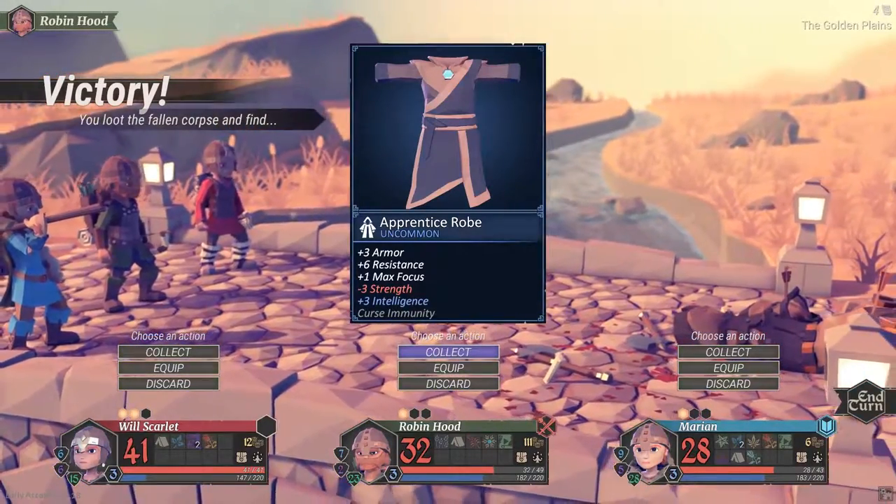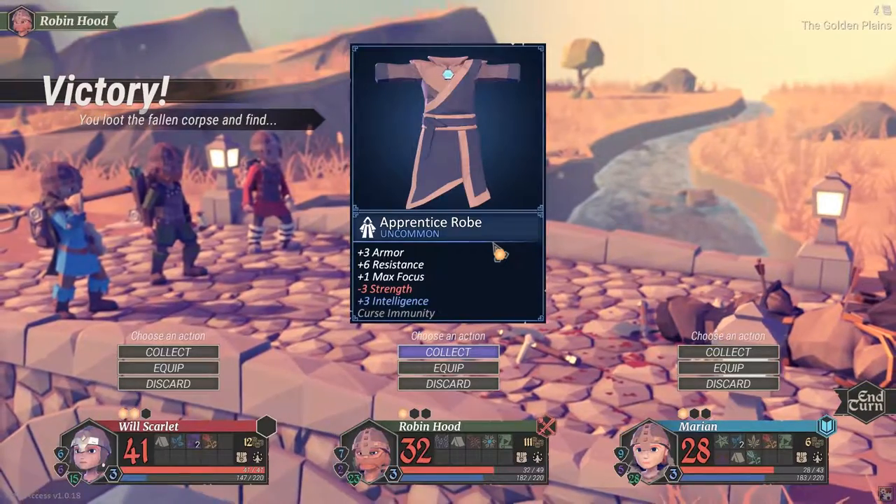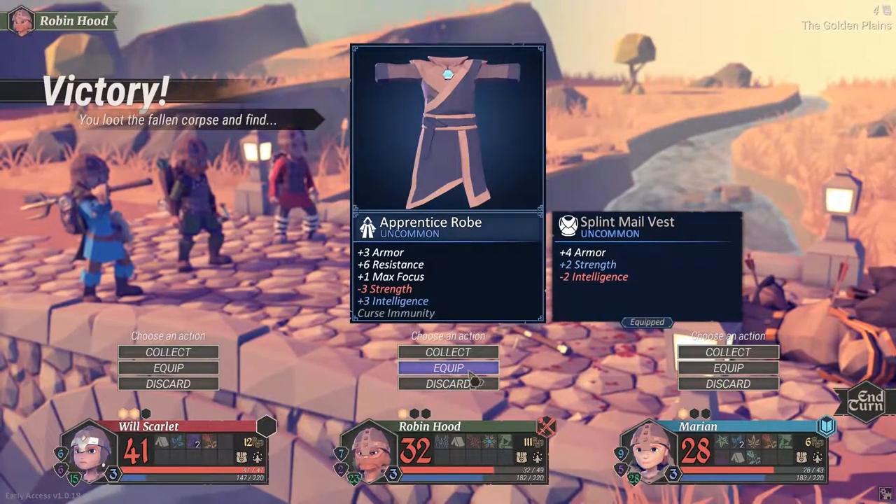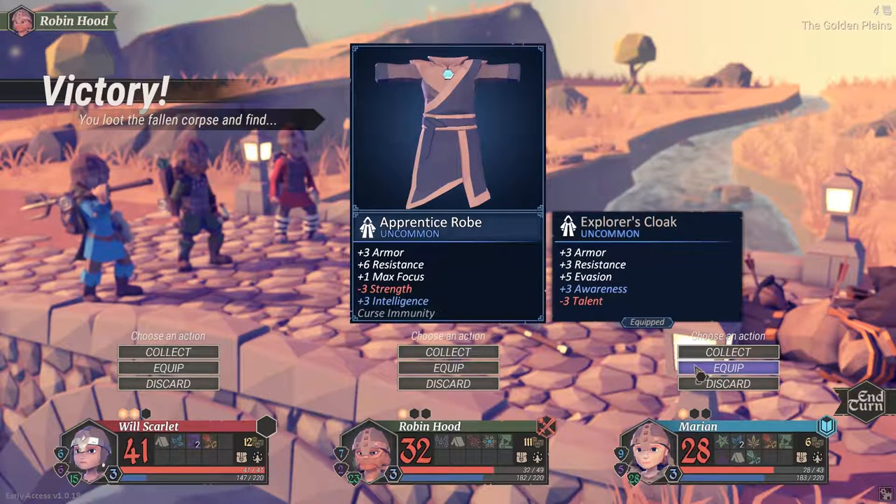We got an apprentice robe — let's compare. This gives us plus two strength and we'd lose out on armor but gain a lot in resistance and other areas. Honestly this is probably the most intelligent choice — equipping this and getting rid of the leather vest. Yeah, let's equip it.